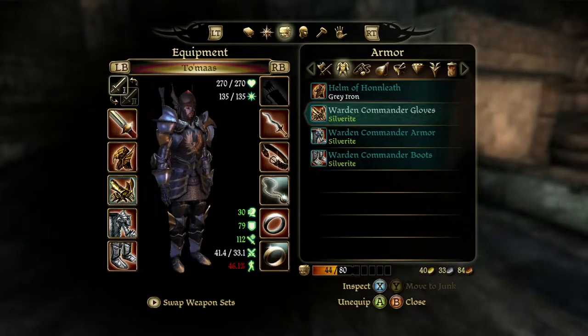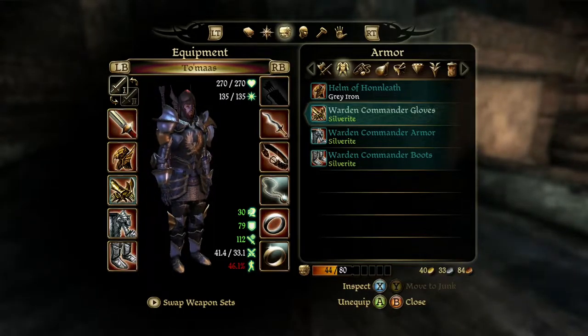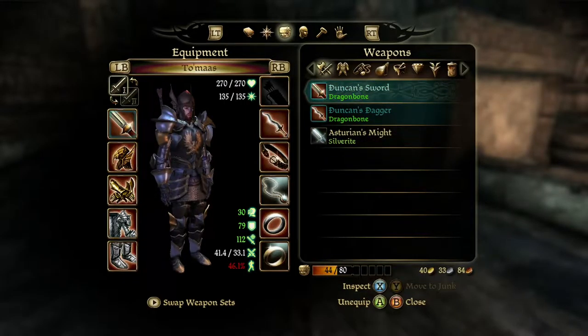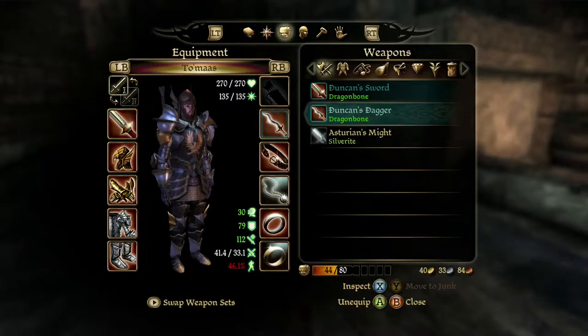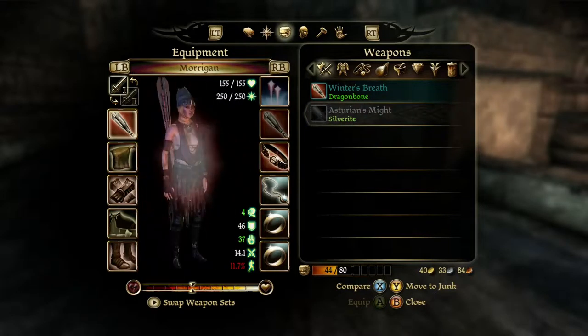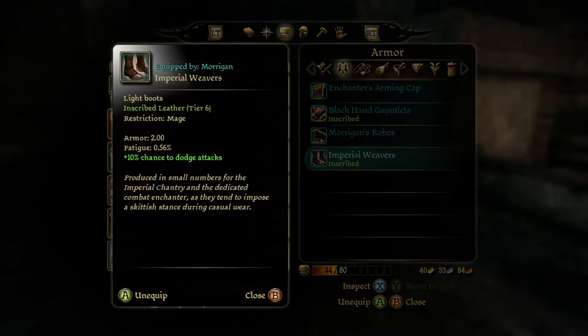I used the party chest from Soldier's Peak — it does the same exact function. It moves quality around a little bit and upgrades or downgrades seemingly at random. For a while, Asturian's Might was bumped down to Steel occasionally — it's currently at Silverite. But other than that, I got all of these up to Dragonbone, and these up to Silverite. I did pretty much the same for everyone else's equipment. I got Imperial Weavers and the Black Hand Gauntlets turned up a little bit.